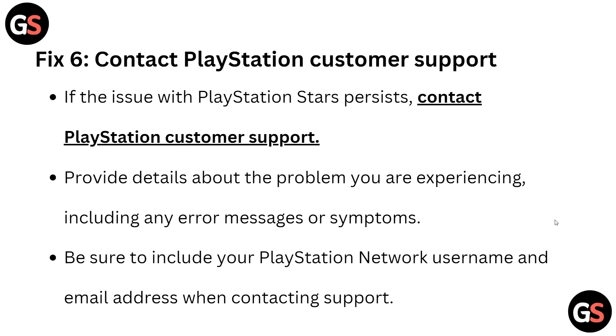Fix six is to contact the PlayStation support team. If you have tried all other solutions but the problem persists, contact the PlayStation support team. The website link will be provided in the description box so you can easily access it.